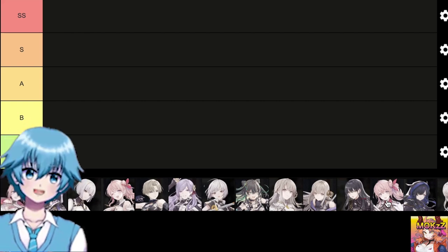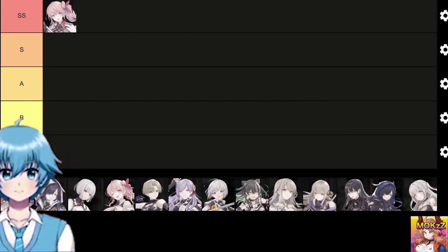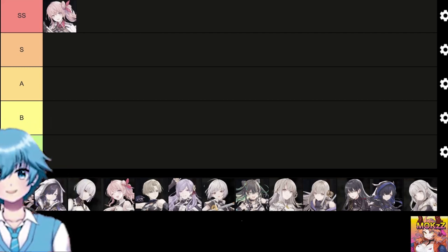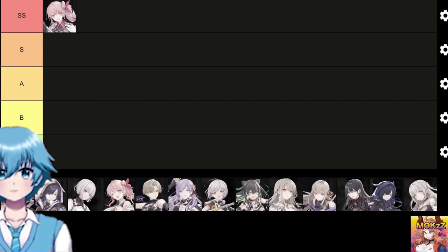Let's talk about SS tier first. Flamingo — element: water, weapon type: Cain. Her skill effect: support by increasing the magic attack of defensive allies. It is also possible to recover one ally. Magic power can be increased to contribute to damage.